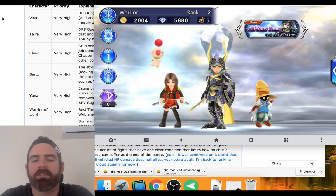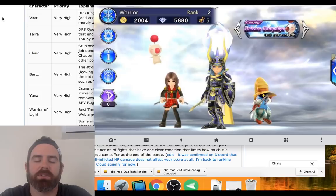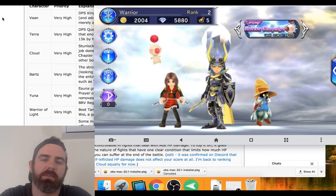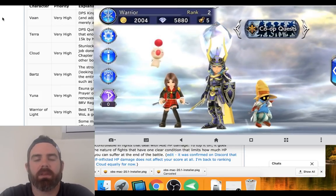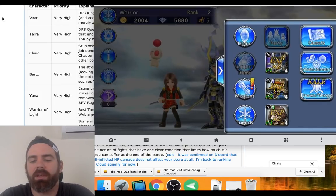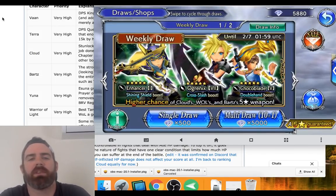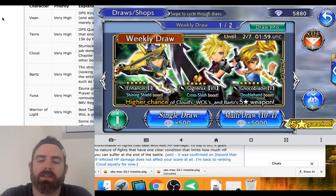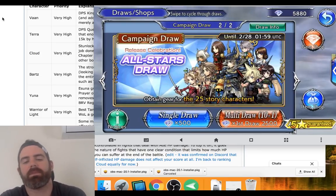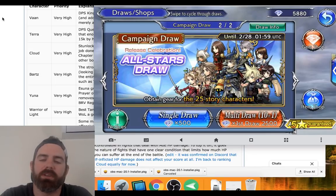I just killed the first Iron Giant in this tutorial. That's when you unlock summoning and get 5,000 gems from the pre-registration campaign that everyone gets — you don't have to have pre-registered. So we're going to jump in and summon. You'll see there's two banners, two options: there's the 5,000 ten-plus-one weekly draw, and then there's also a half-price release celebration banner. For 2,500 you can get another ten-plus-one, and both have a 5-star guarantee.